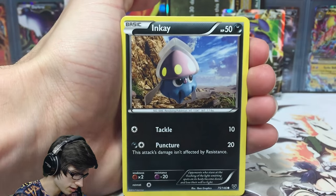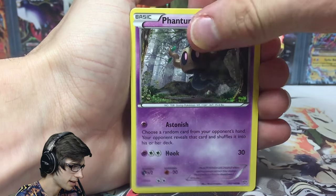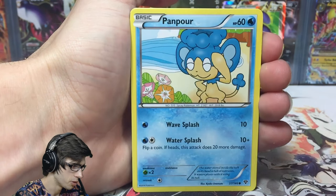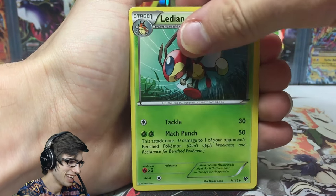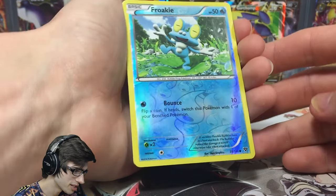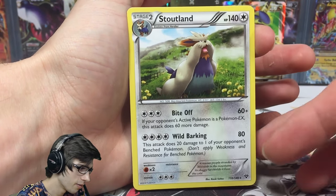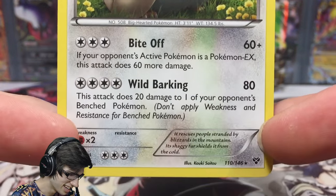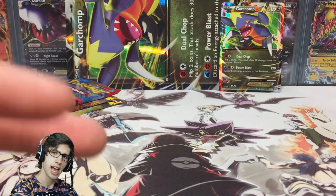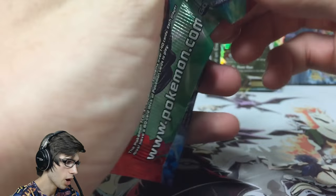Let's see if Venusaur can give us something nice. We got a Stinka, Phantump, Bunnelby, Pumpkaboo, Pansage, Max Revive — please no monkey rare. We've got a Froakie Reverse, just a common with Bounce. And the rare is a Stoutland — so we got a puppy, or probably a dog. It's got Bite Off and Wild Barking, so just a regular rare. Classic empty start to the opening, but that's A-OK because we've still got Flashfire packs to come.